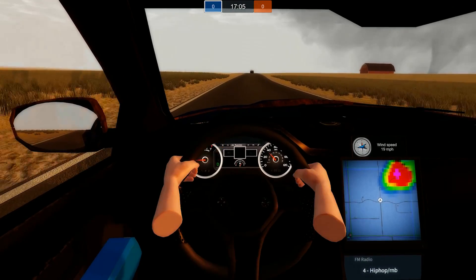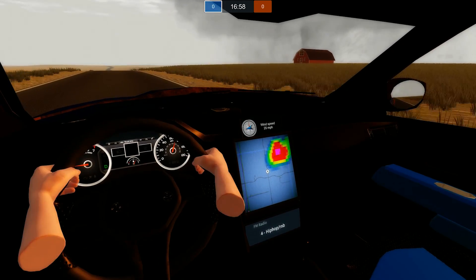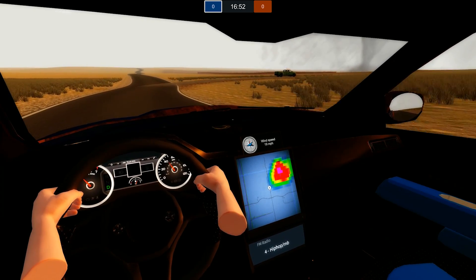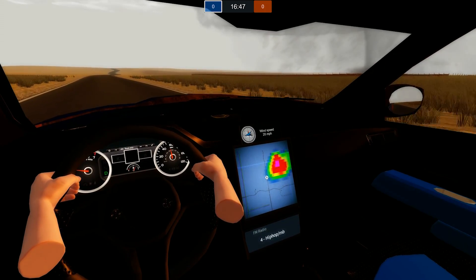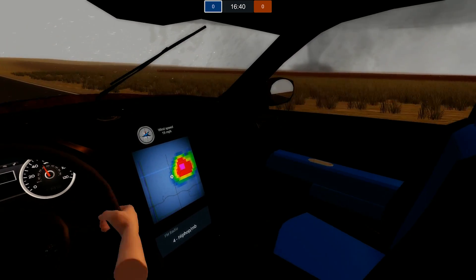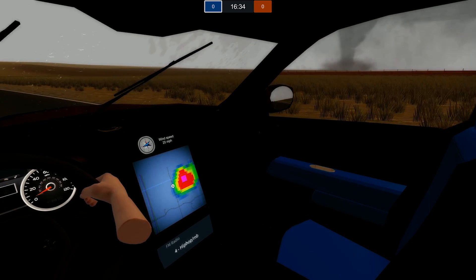Did you get a wind gauge? Yes. You don't have one? No, I have one. That thing looks pretty wicked — not a big cell though, that's a pretty small cell. I might be doing something pretty stupid here. Well, we'll have to see — you make your own decisions. I'm going to try to get in front of it. It is booking — moving pretty good, isn't it?